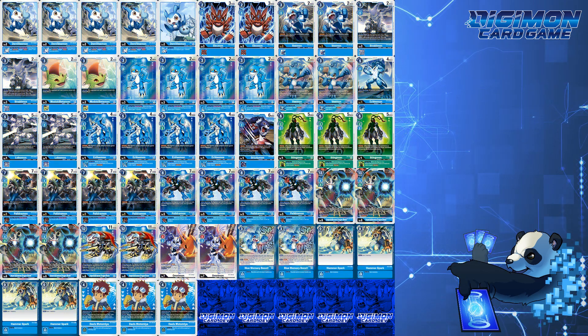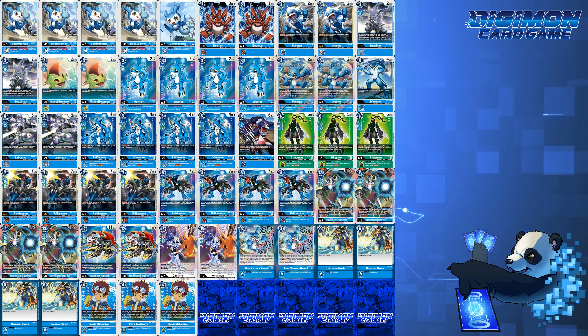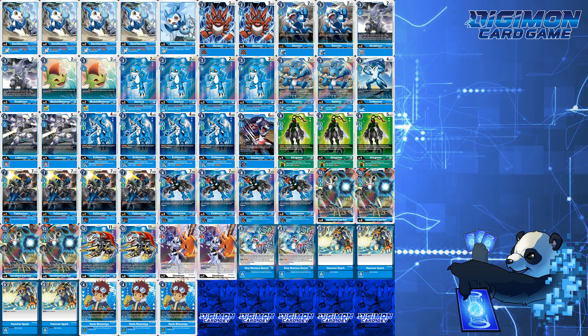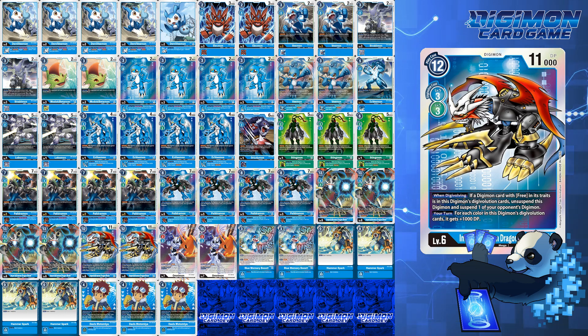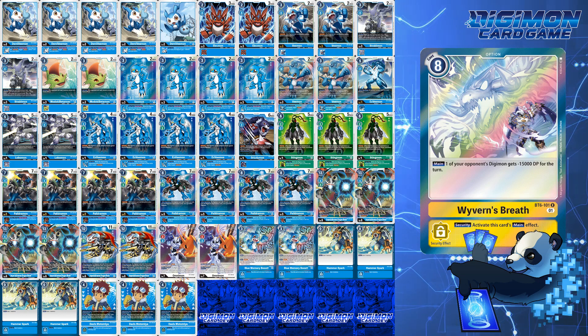For strengths, the deck is very aggressive and doesn't really care about the DP of your opponent's Digimon. It also has the aspects of blue that give you memory manipulation and draw power. As for weaknesses, unfortunately like all blue and green decks, this deck has limited removal. With EX1 Imperial Dramon you have the capability to suspend your opponent's Digimon to attack over them and potentially check still. However, if the Digimon has Retaliation, this makes it a tricky situation. Security Control and Three Musketeers is another deck that can disregard the jamming and can blow up potentially your single attacker or your whole board.